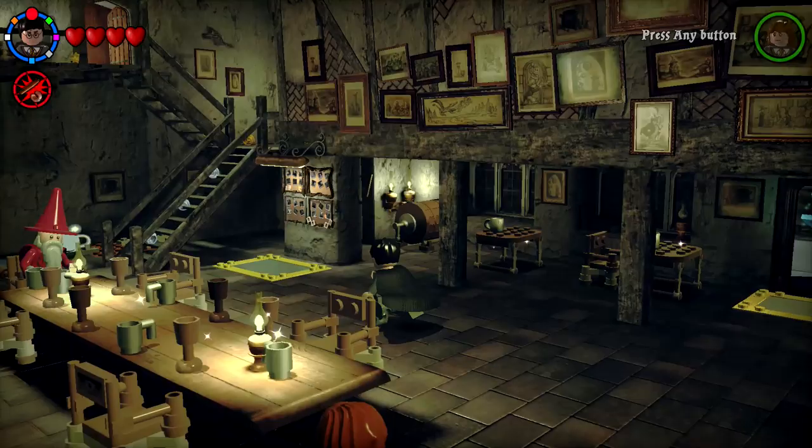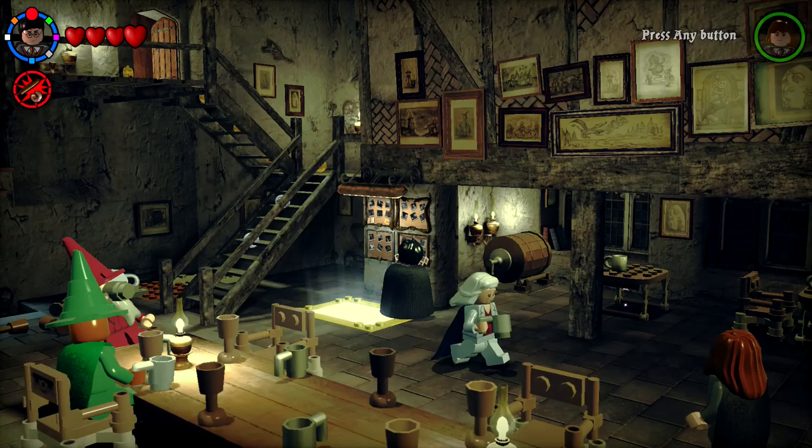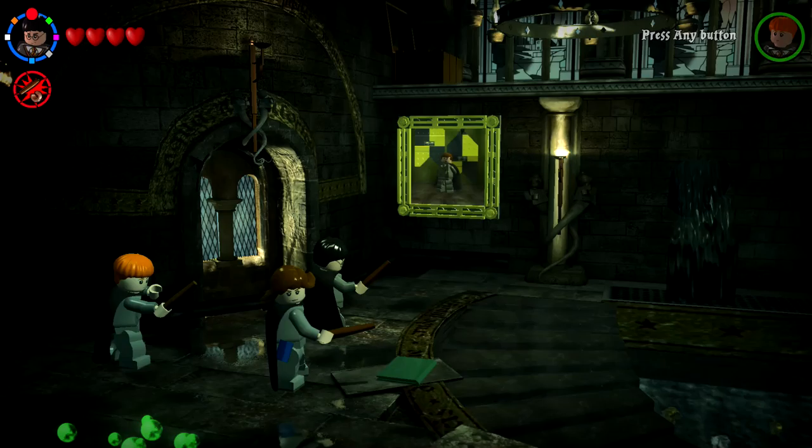Hello Zebra Herd, welcome back to LEGO Harry Potter Years One Through Four. Today we're doing something a little different. Last episode we completed all the free play levels and gotten everything inside them. Now it is time to explore Hogwarts Castle itself — it should be a ton of fun.